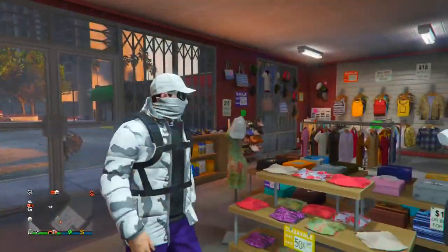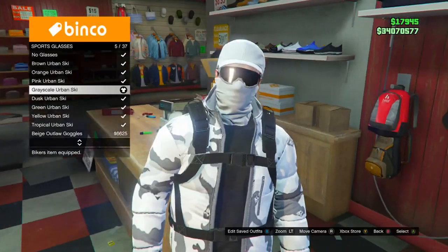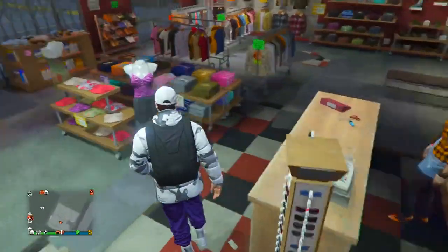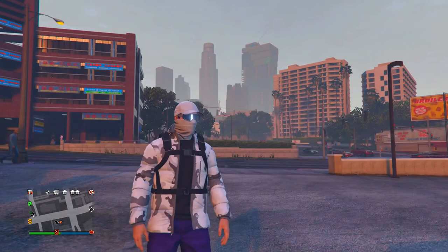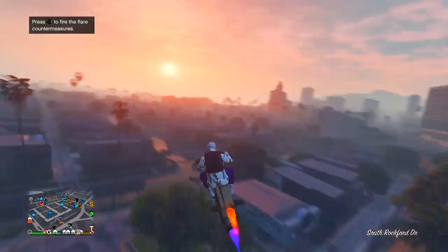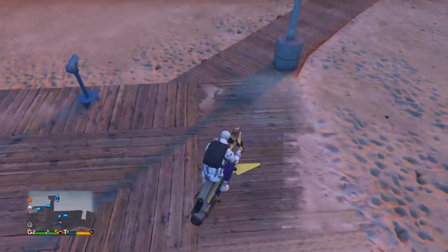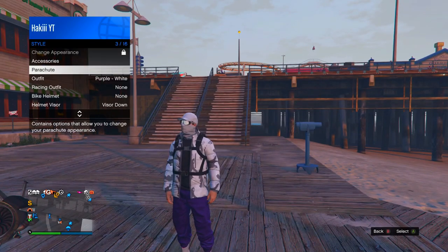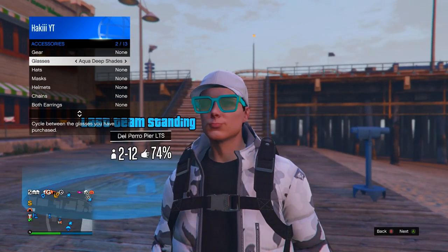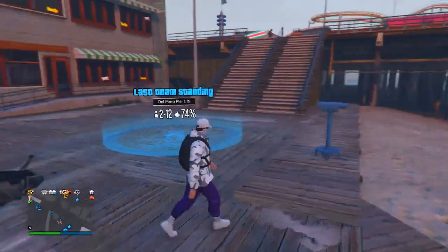To get the glasses, head to any clothing store, go to glasses, down to sports glasses, and get the gray scale urban ski glasses. They fit well with the whole white and gray theme of the outfit. The last thing you need to do is merge the glasses on with the mask at the same time, and to do this you need to do the telescope glitch. Head to any telescope around the map — this could be in your apartment or one outside. Go to style, accessories, and put only the mask on your face.